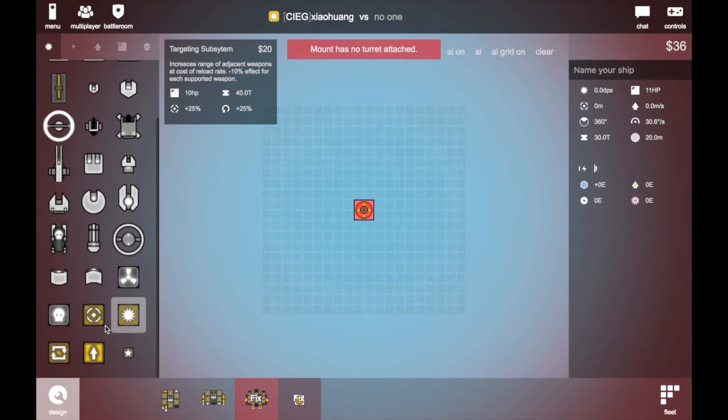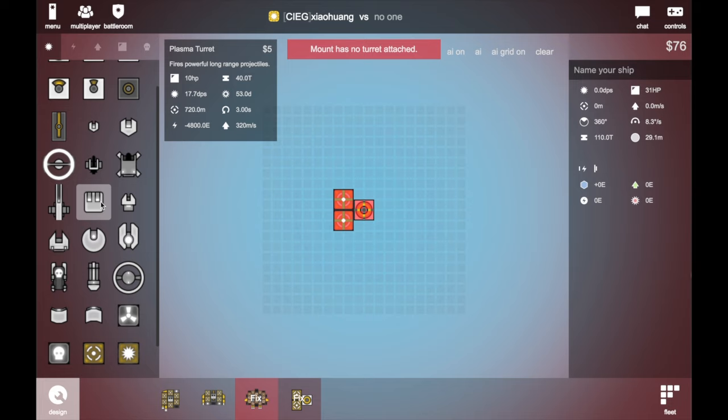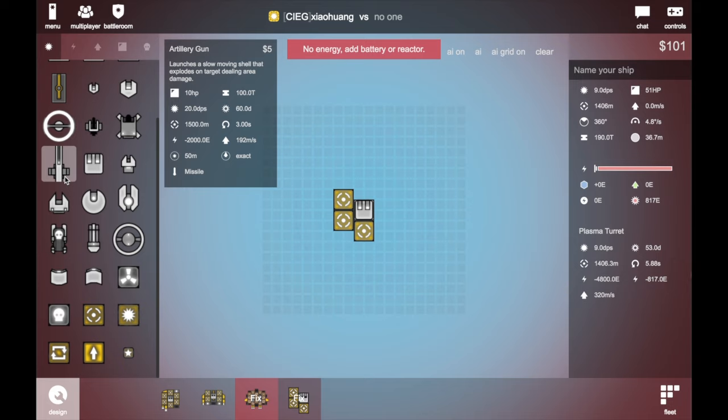And the most important thing for kiters is range. For example, if you want to build a missile kiter, just put a plus mark here. And we can check out the range — it is 1046. And what about this one? Artillery gun is 150.